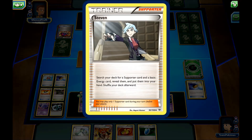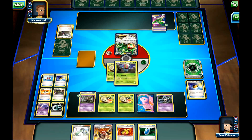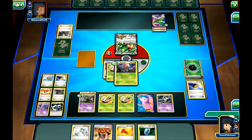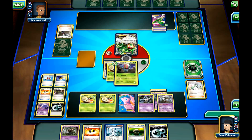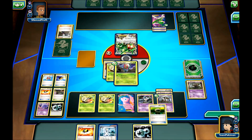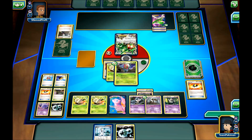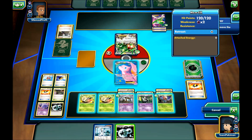My opponent uses Steven — searching their deck for a Supporter and a Basic Energy. They get Professor Birch's Observations and a Psychic Energy. My opponent passes the turn. I'll attach the Muscle Band to the Exeggcutor and go for the attack. We have Trevenant set up. I'll use the Ultra Ball to get the Dusclops going, then retreat into the Mew EX and use him to attack.